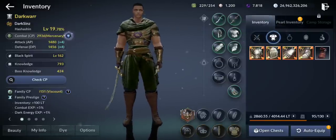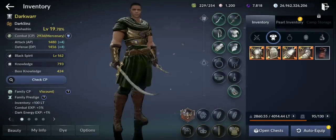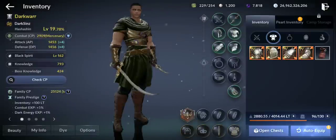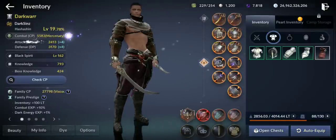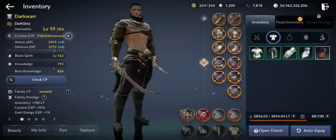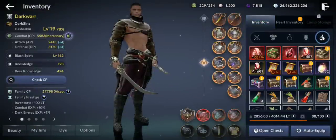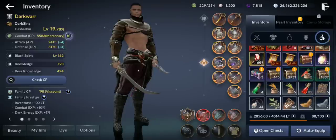Let's get started. First, you can equip any awakened heroes — this is from my main. Let's auto equip. Nice, 5,583 CP already, it's really nice. Let's equip also the main weapon and costume.